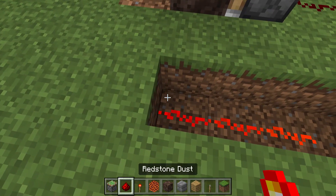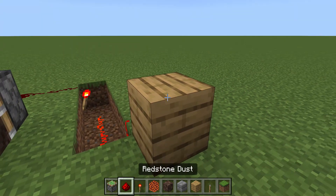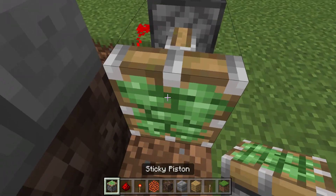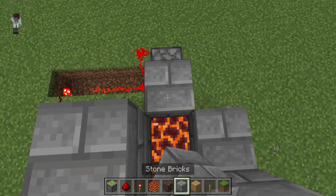Remember it has to line up to exactly what you want it to do, and then press this so it'll hide.